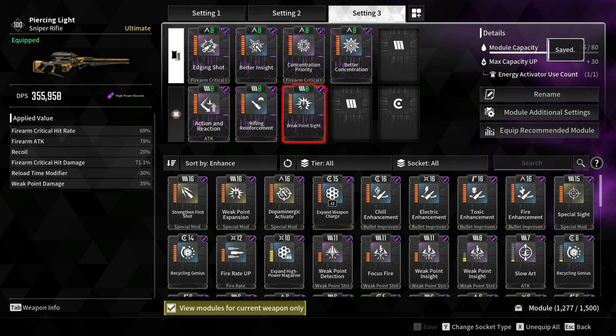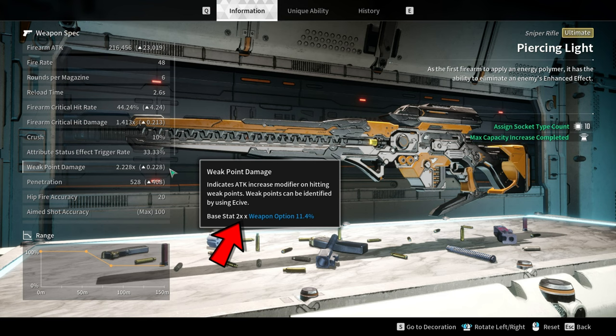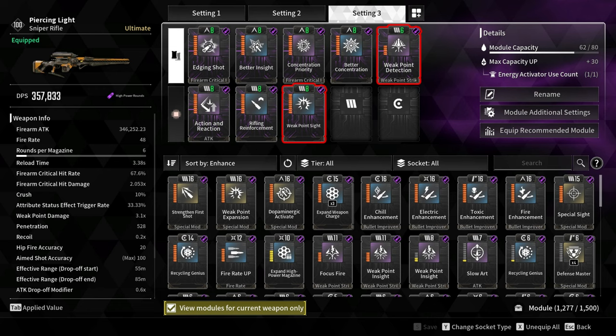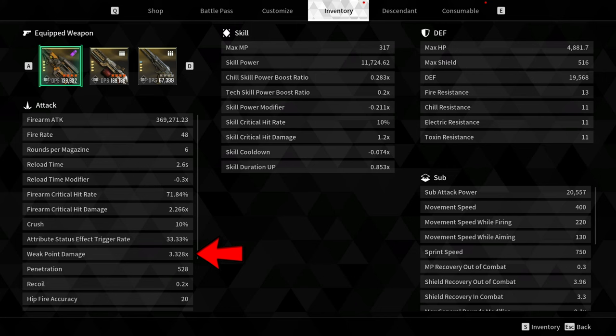I also added Weak Point Sight and Weak Point Detection, increasing Weak Point Damage by 55%. The base Weak Point is 2 times. Adding the two modules increases it from 2 times to 3.1 times. If we include the Weapon Readjustment option, it will total 3.328 times.